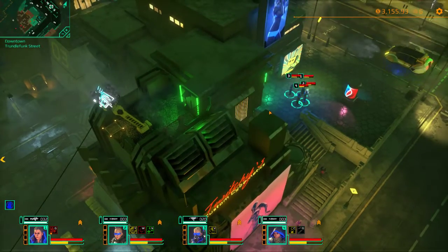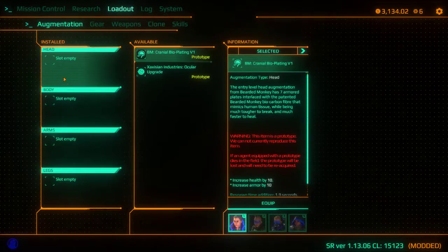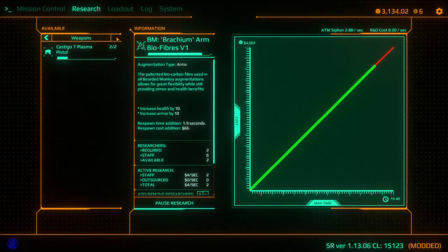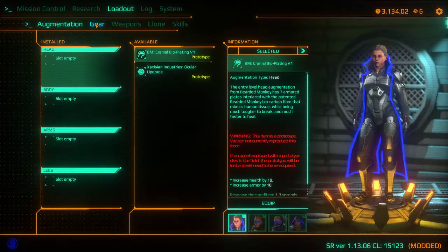Also researching a few things. At some point we'll want to actually equip some of these. I'm researching — I have legs done. I'm researching some arm replacement things. And a plasma pistol. So that's what we're working on right now.